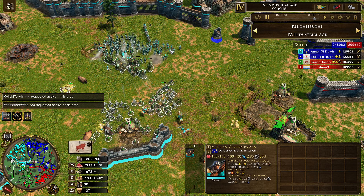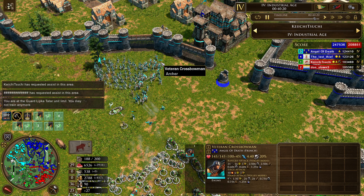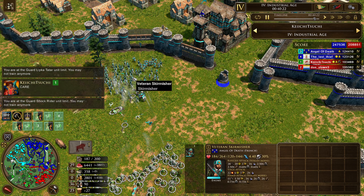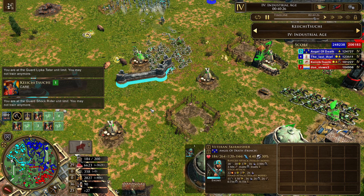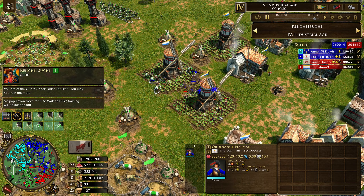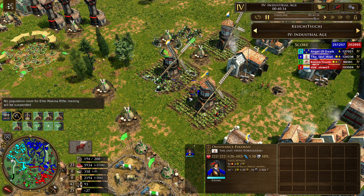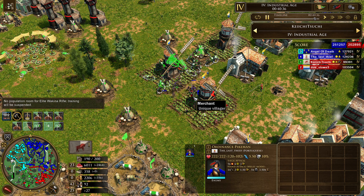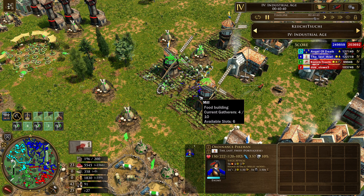And that's exactly what we see — Crossbowmen, this weak archaic non-imperial unit being mixed in with the Voltiguiers. Care basically means be very careful. Ordnance Pikemen did get through and they are going to start attacking these gatherers. You need to watch this stuff — if you don't watch this stuff, you could very well end up losing everything. Everything in your economy could go up in smoke.